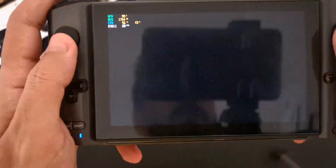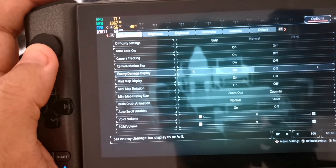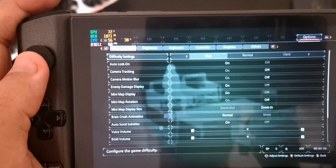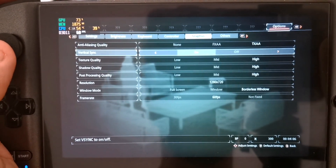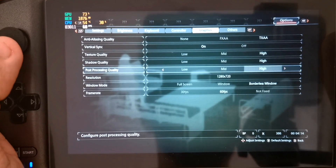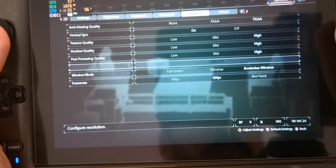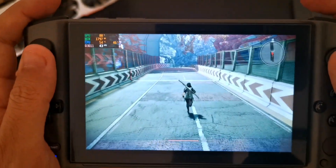Let me quickly check the settings. Let's click Start and go down — enemy minimap, brightness — let's turn that off. Graphics: V-Sync is on, texture quality is at high, shadow quality high, post-processing quality high, resolution 720p, windowed mode is full screen, and frame rate is at 60 FPS. That's good. Let's go back and play the game a little bit.